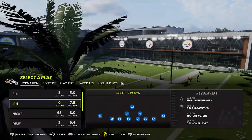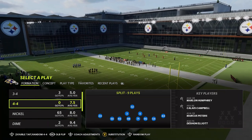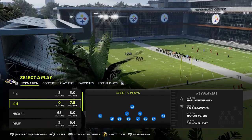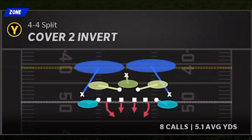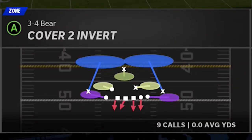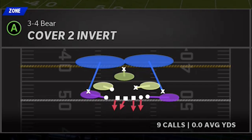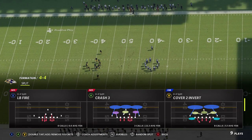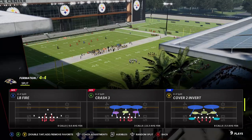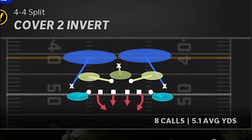The first defense is something that is getting somewhat popular based on the fact that people are finding a really good blitz to run out of it. That particular defense is the Cover 2 Invert. It can be found in a lot of different formations. I'm in the 4-4 Split, which is probably the most popular. You can also find it in the 3-4 Bear out of the same playbook. There's also a Cover 2 Invert out of a 4-3, which I'll go over in a second.